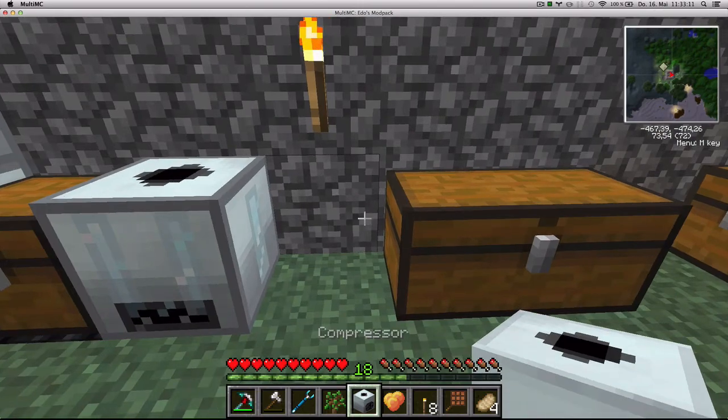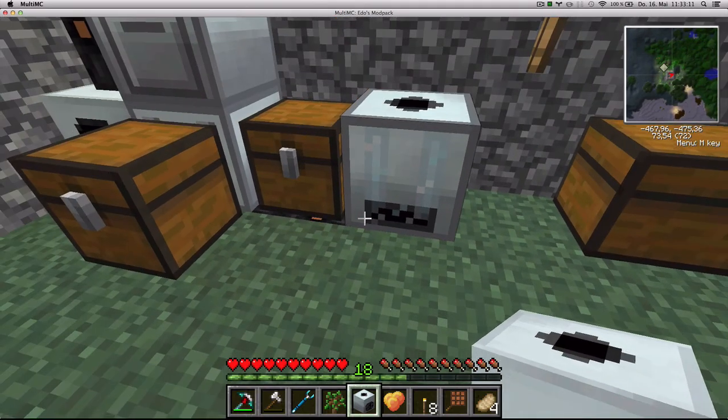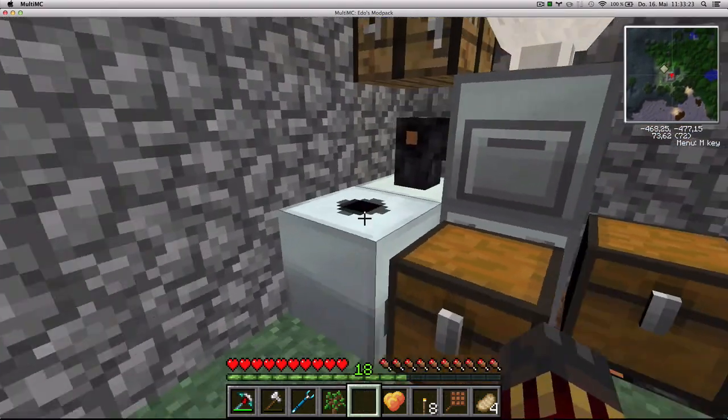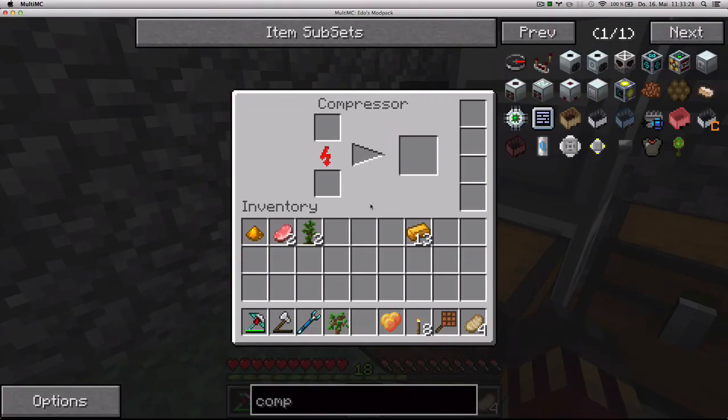I could place the compressor here, but the insulated copper cable loses one energy unit per five blocks, and that's five blocks so I'm gonna put it here instead so I don't lose any power. The generator is giving it power directly.